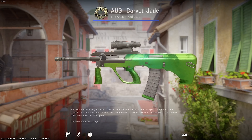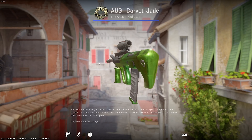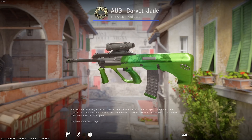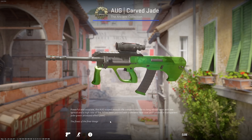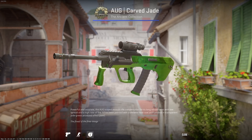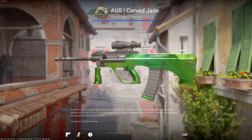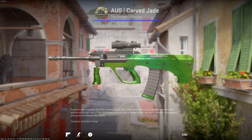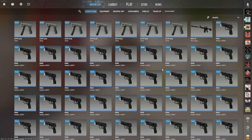The AUG Jade is a pretty good looking skin in CS2. Just look at this — it's almost like an emerald skin, just an AUG. It looks so good in CS2. This one is a little bit scratchy, but you can get them really clean with a 0.004 float, you can get them really green. It's almost like an AUG emerald skin.